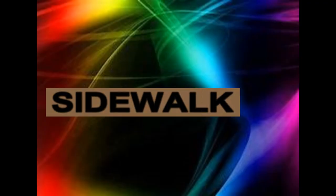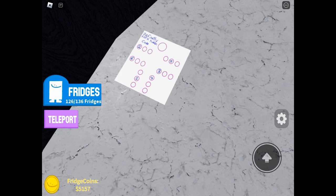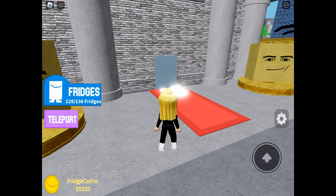Now we need to get the sidewalk fridge, and this is where we're going to need that hidden code. Just to remind you, I will show you now which plinth you need to go to.